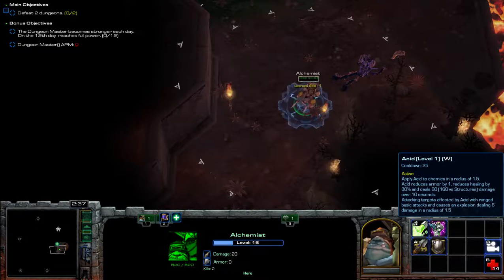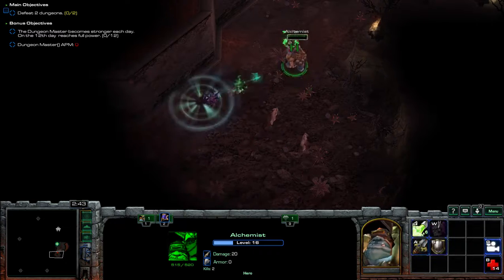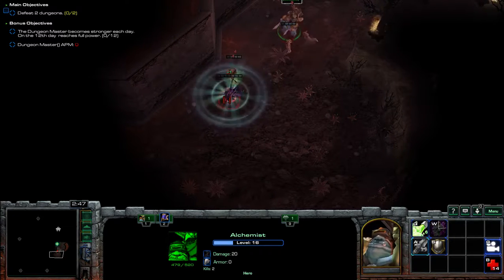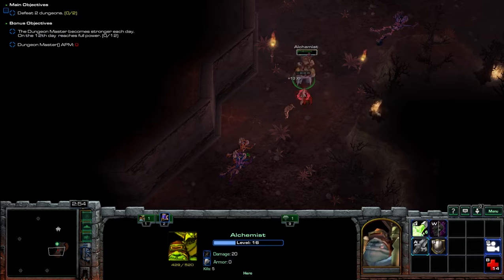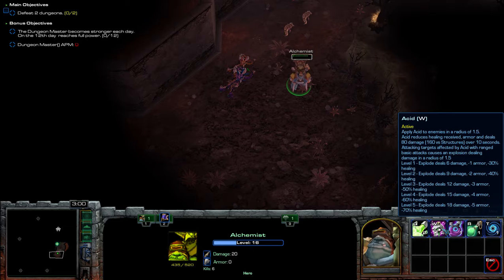Your W is a bomb. It deals increased damage against structures. It does damage over time to anything you hit. And if it's got the poison on it, you can auto attack it with your ranged attacks to explode. Here's the melee attack going a little bit faster — not much faster, but a bit faster. Also, the W reduces healing and armor.